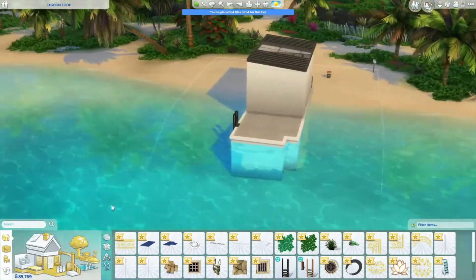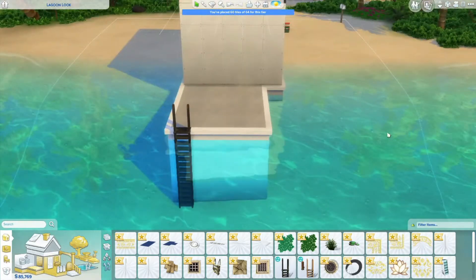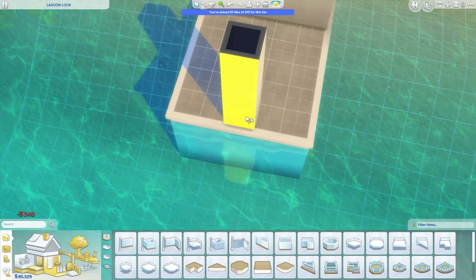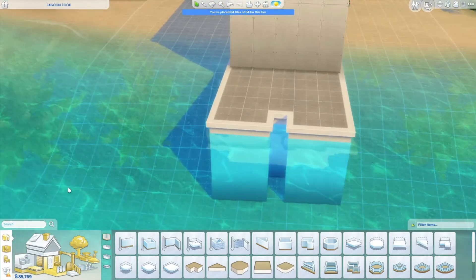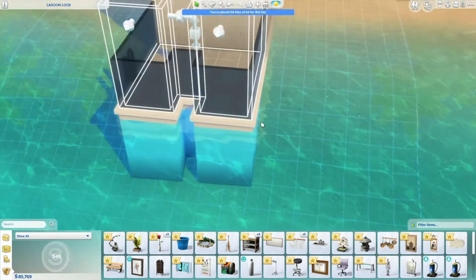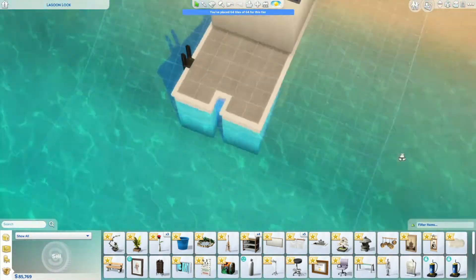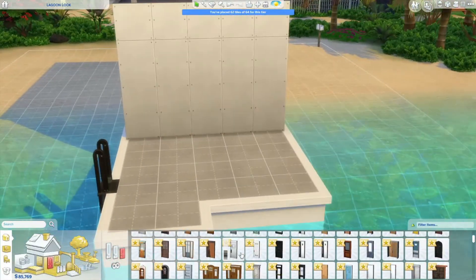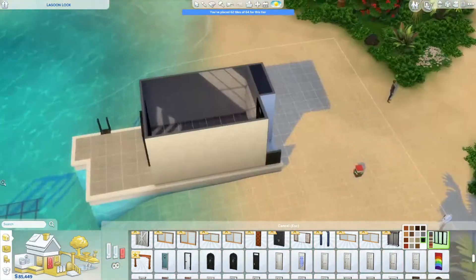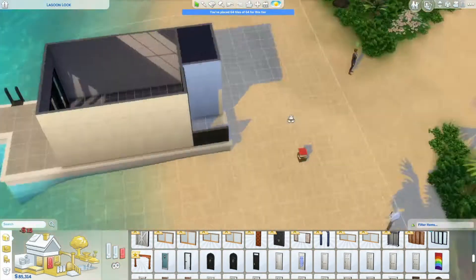And she then adopted her daughter, who is now the sim that I'm building the house for. But the mum — oh my God. So her and her ex-husband, although they were divorced, they were still in love, because sometimes these things just happen. So they were carrying on an affair, like a relationship, but she was also having an affair with like most of the neighbourhood, which good for her. She completed her lifetime goal of romancing everybody. Good for her.